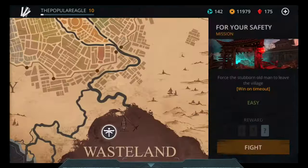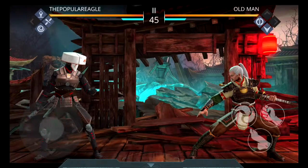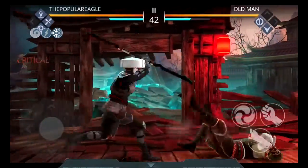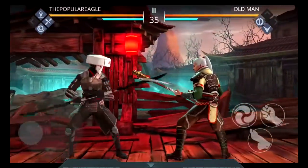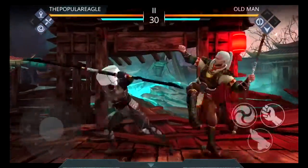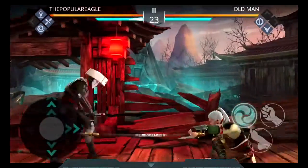Now we're just going to do our side mission as a warm-up. It's easy. However, it is a win-on-timeout mission. If you don't know what timeout is, you literally just have to wait for the timer to reach zero before you can win. As you can see, I'm dealing no damage to this guy. But we can still beat him easy. Your strategy here is just to get a lot of critical hits on him if you can manage that, and then just kind of wait him out. Because it doesn't matter how many times you hit him — all that matters is that you don't die.